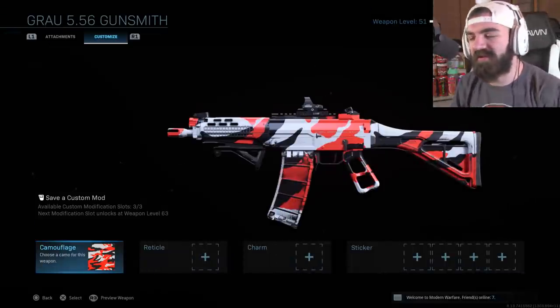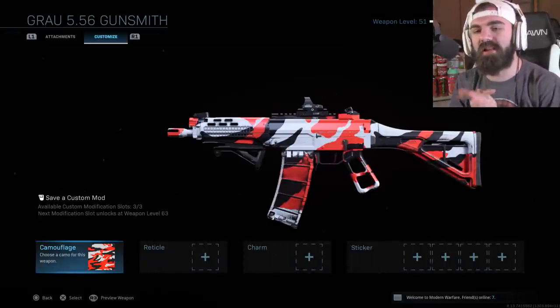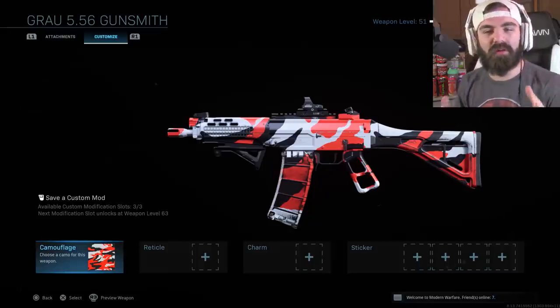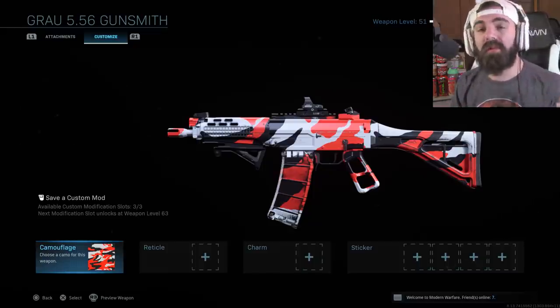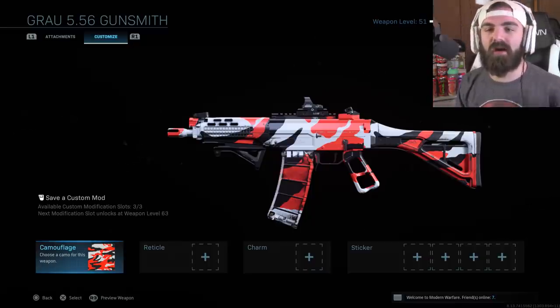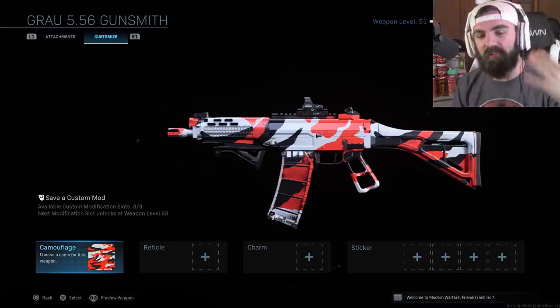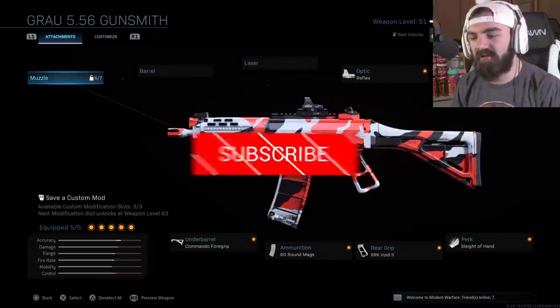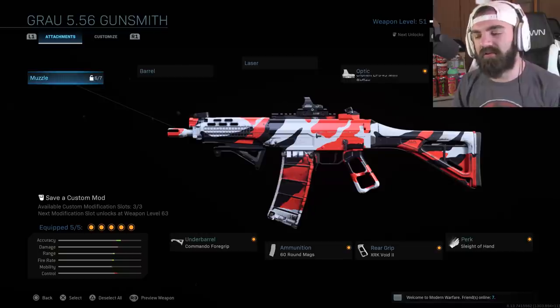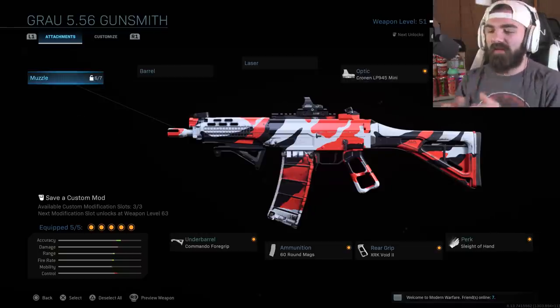All right, what is going on YouTube, FoxGap here coming at you with a brand new video. Today we're gonna be looking at the brand new assault rifle — the Growl 556. Hope you guys enjoy. If you do, make sure you leave a like down below, subscribe, turn on notifications. Big shout out to the homies over at Raid Shadow Legends for sponsoring today's video.